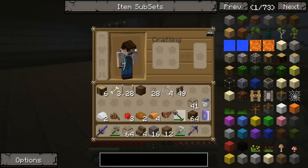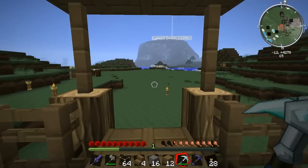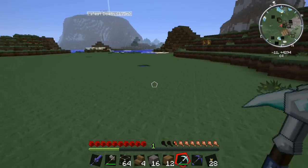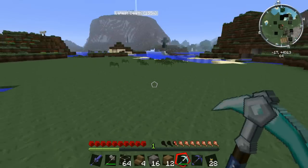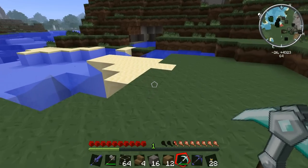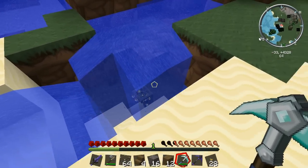Oh yeah, beautiful! Let's get those torches in there. But that's not all — last episode we discovered that our house is right next to a monster spawner and a dungeon, which means there's a loot chest. My mission this episode is to dive in there, grab the loot, and take care of all the zombies that spawn.